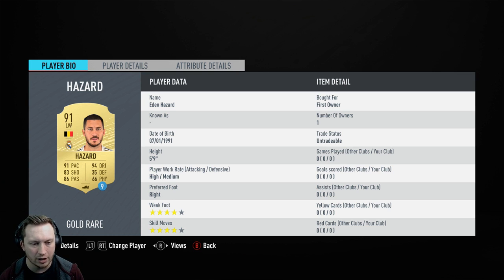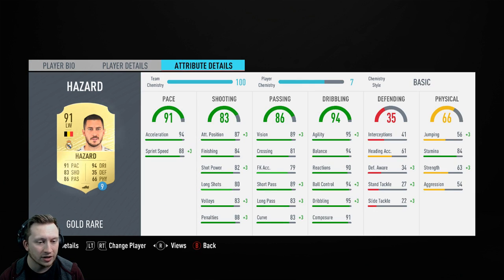It's just a case of going in and getting a bit of footage for him, really. 4-star weak foot, 4-star skills, high/medium, 5-foot-9 — which last year a lot of people would have gone, oh, he's not tall enough, he's not strong enough. This year, that's a great height, 5-9. You've got low centre of gravity. Obviously, he's got the skill moves and the weak foot, and then he obviously has the dribbling, ball control, and the agility. This is going to be one of those top, top cards that you see a lot of the higher-end players using.